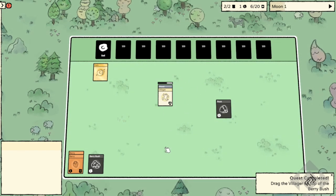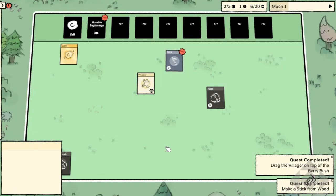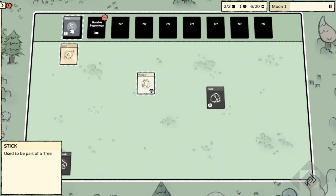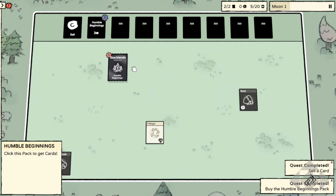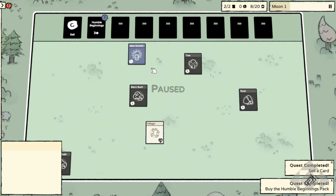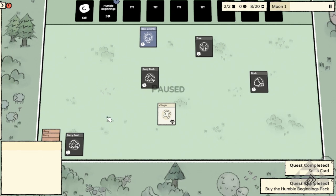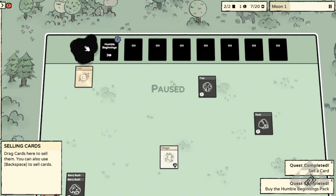I want to make a little money, so I'm going to turn this piece of wood into a stick. I already know it's going to turn into a stick. Now I have a stick, and the quests that are complete show up. I can sell the stick and get more cards with this 'Humble Beginnings' thing. I open them up and I have an idea: Growth — one berry, one soil — that will grow a berry bush. I stack the two berry bushes together, sell the idea, and get a coin back.